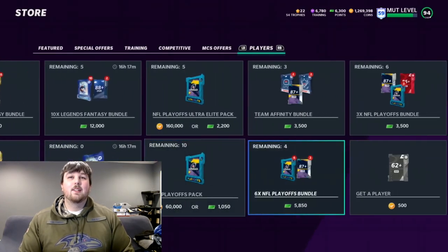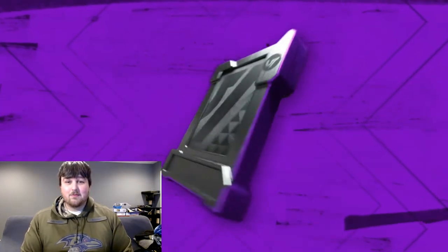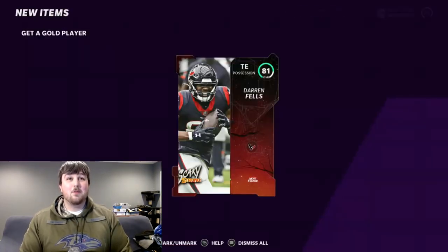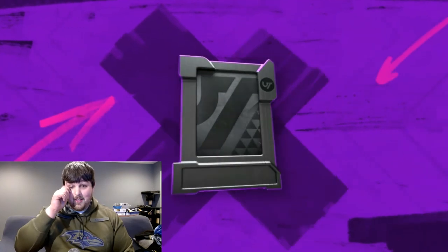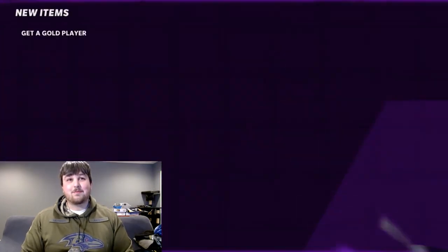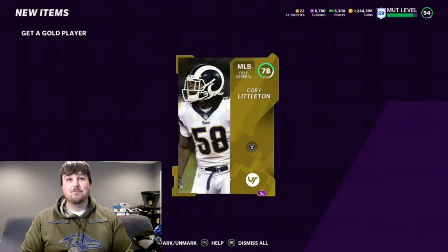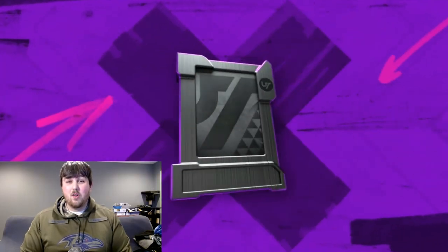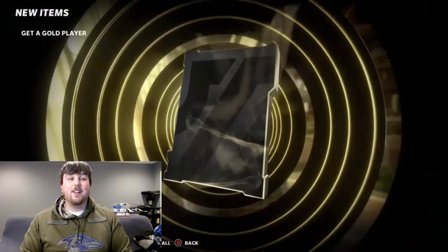We're going to do five more packs since there's an LTD on packs — see if we can be fortunate enough to pull Fletcher Cox. I also want to see what that animation looks like for the Pro Bowl, because I don't think there are any other Pro Bowl cards out right now other than those 83-overall ones from doing the house rolls. Pack pulls: 86 Lance Ulworth, then a gold Corey Littleton — unfortunately not the card we were looking for. And that was the last one.